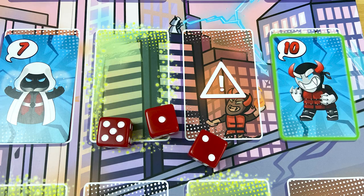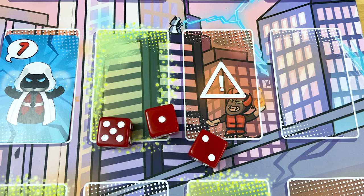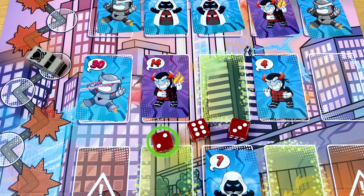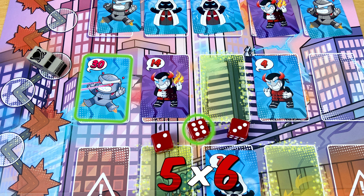You can use multiplication to tackle villains with bigger numbers on them. This villain is a 10; you can multiply 2 times 5 to get 10 and defeat him. You can even use math in multiple steps, in any order that you want. You rolled a 2, a 3, and a 6, and you're targeting this villain: 2 plus 3 is 5, and 5 times 6 is 30.